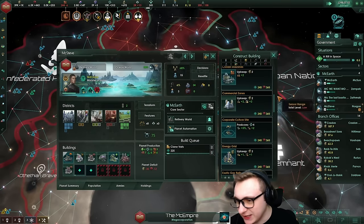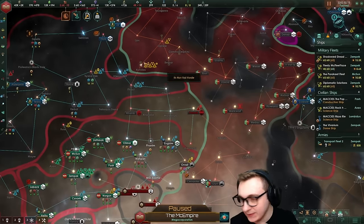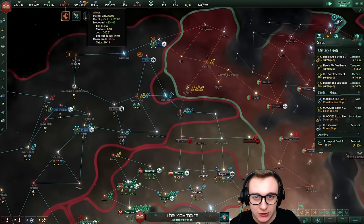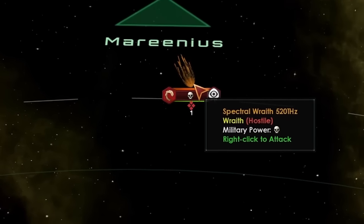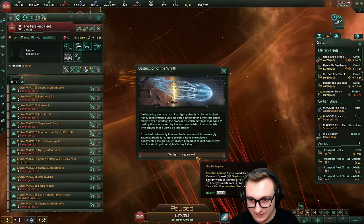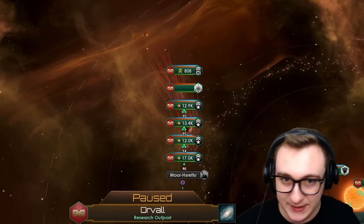It's time for our biggest test yet — the devouring swarm. They have 40k fleet power and we have the same — that is scary. Maybe we make one more fleet just in case. The wraith activates — the mid-game crisis. We'll see if we can take them out. We're going in. Disruptors suck against the wraith, but they died — that was very easy. We got more research speed, energy weapon damage, energy credits from jobs, and we get a parade.